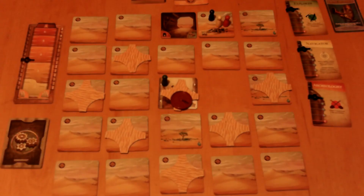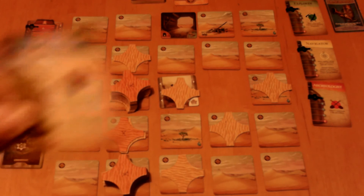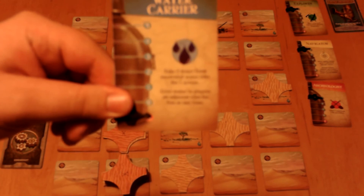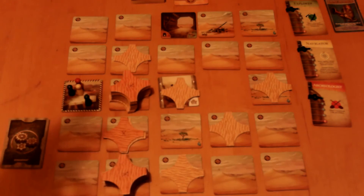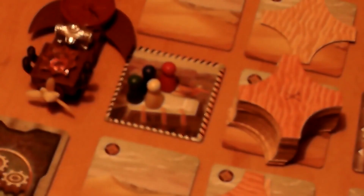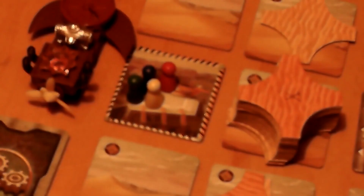The game ends in one of four ways. If one player's canteen reaches the skull and crossbones, that player has succumbed to thirst and the whole team loses. If the storm track reaches the skull and crossbones, everyone has been blown away and you lose. If you need to place a sand tile but none are left, your team has been buried and you lose. The only way to win is to get all four pieces of the ship and get everybody to the launch pad.